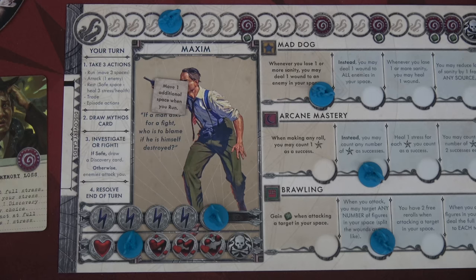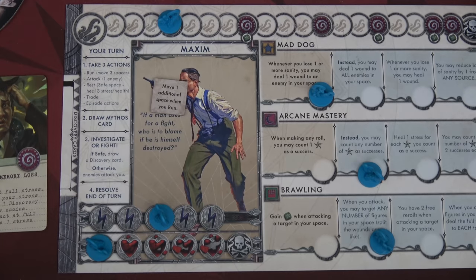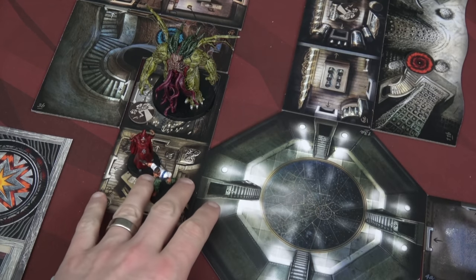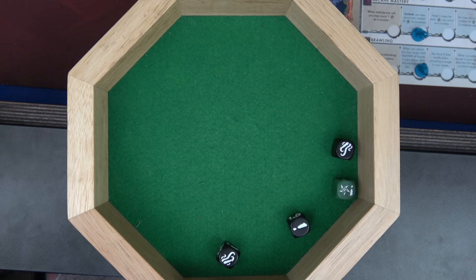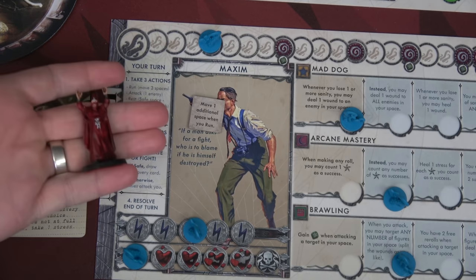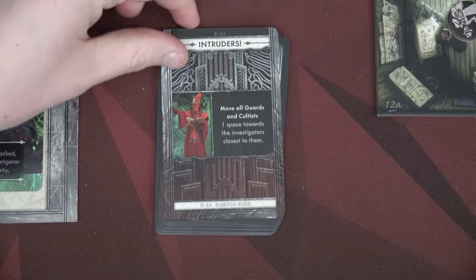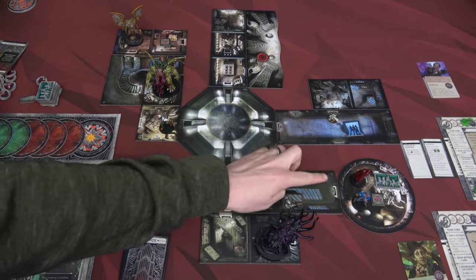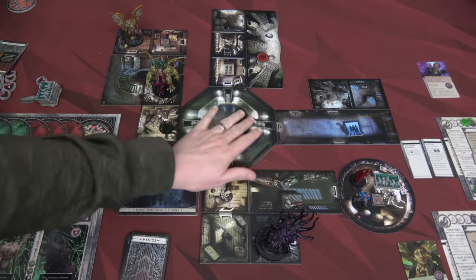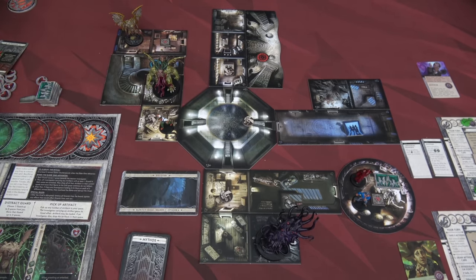Now let's move to Maxim's turn. Maxim is in a safe space, so his first action is to rest — heal one and two stress. Our second action will simply move into the same room as this cultist. For our third action we attack him, rolling one extra green die because of our brawler ability. One, two, three successes, but we do hit sanity twice. The cultist is off the board and our sanity is moved up two spaces. Drawing our mythos card: move all guards and cultists one space towards the investigator closest to them. There are guards in various spaces — all four guards have moved. The cultist didn't have to move because it's in Bert's location. We're still in a safe space.